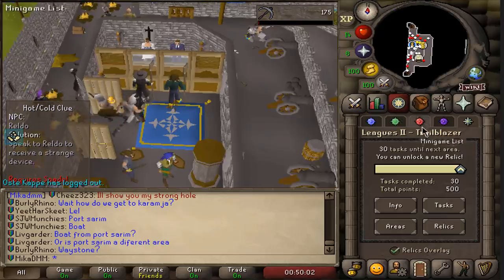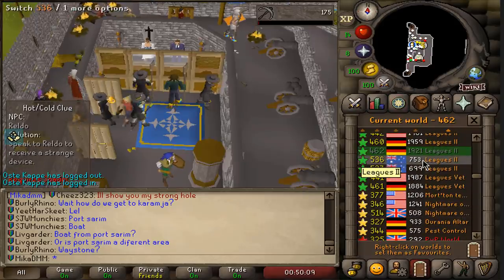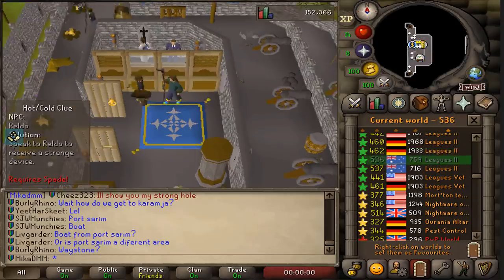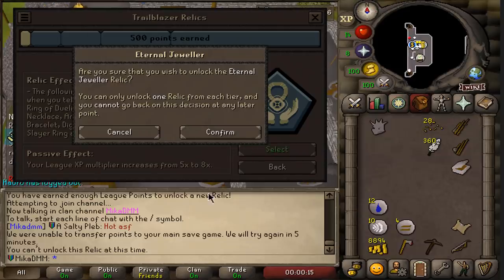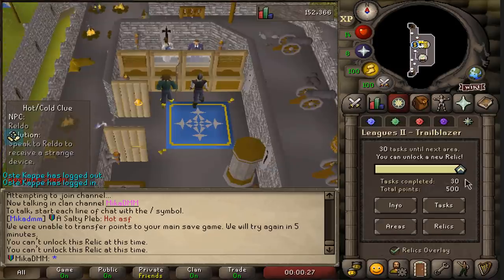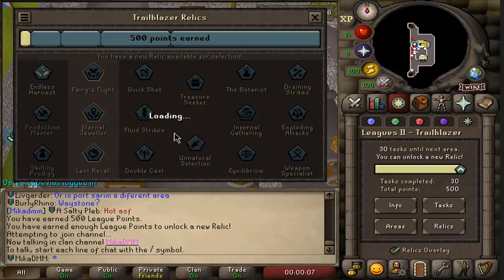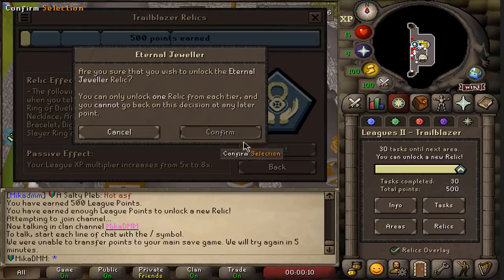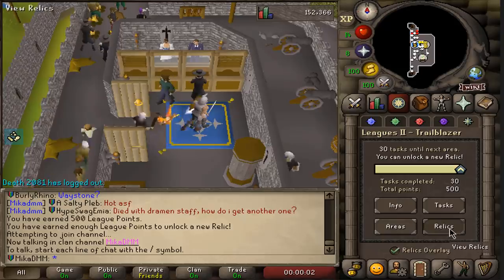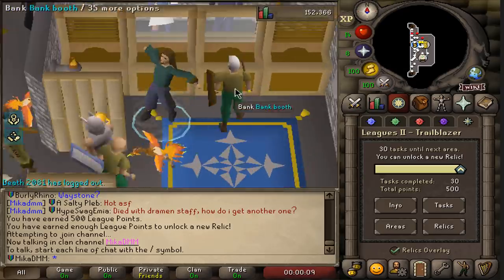Let's go. Can I unlock it here? Eternal Jeweler. No — it's locked. What the fuck? I'll go Australian server. What can possibly go wrong? Australian doesn't have many people, I shouldn't get kicked out. You can't unlock this relic at this time — dude, you're actually trolling. I'm wasting so much time on this. Let me enter the bank first, then go to Relics, Eternal Jeweler, Select, Confirm. Let's try again — Relics, Eternal Jeweler, Select, Confirm. Did we do it? Finally! It worked! Let's go!